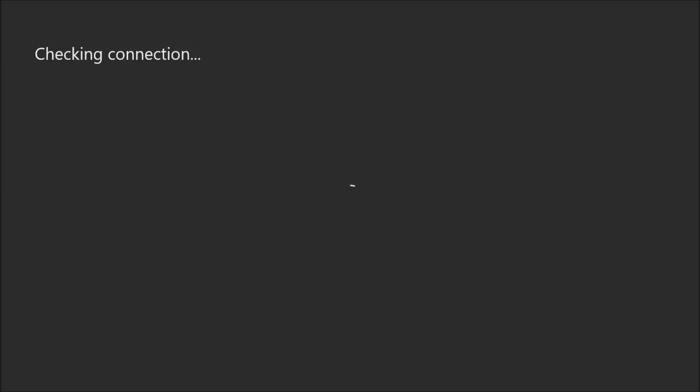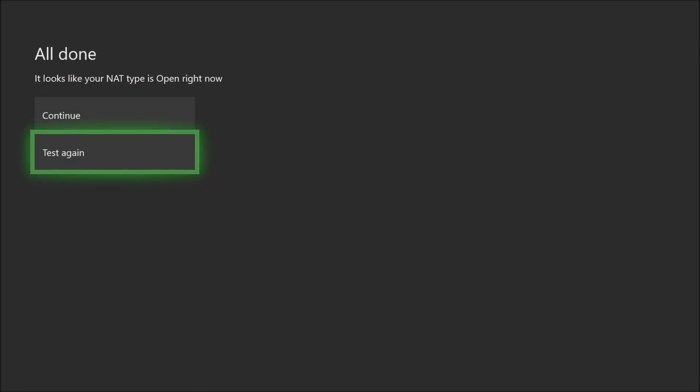Go to NAT type - if your NAT shows strict it's going to come back telling you you've got a strict or moderate NAT and it'll say 'try an alternative port' and give you a number. This is new - it didn't used to do this, it's in the last couple of updates. So if your NAT says strict and you do find alternative port, it's going to give you a number - could be between four and eight digits. You leave your Xbox on, take that number, and then input it on your PC.